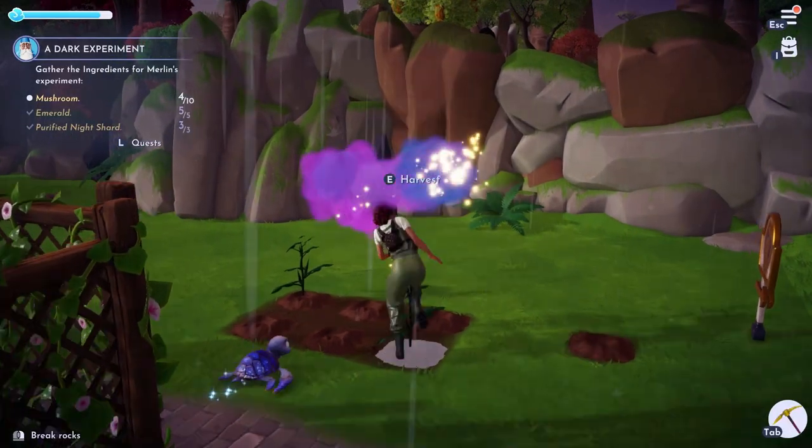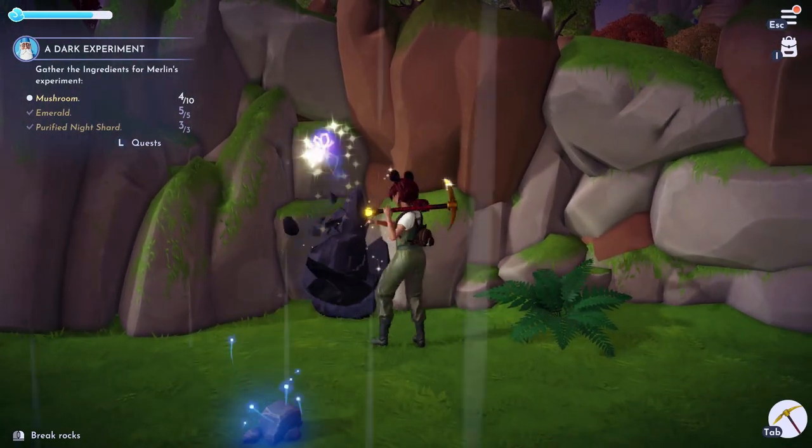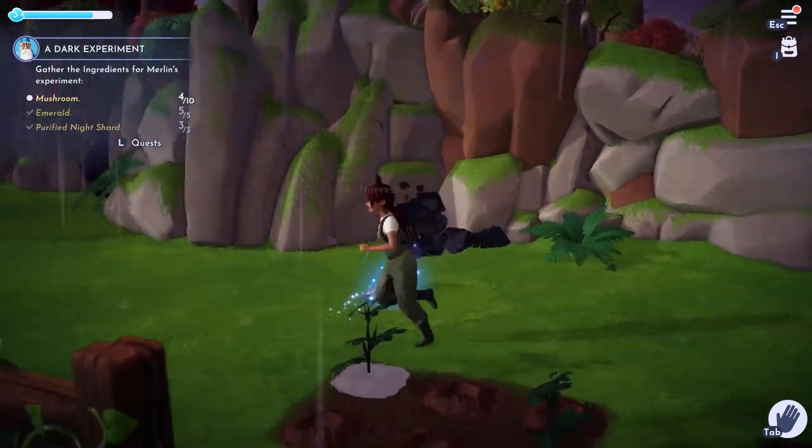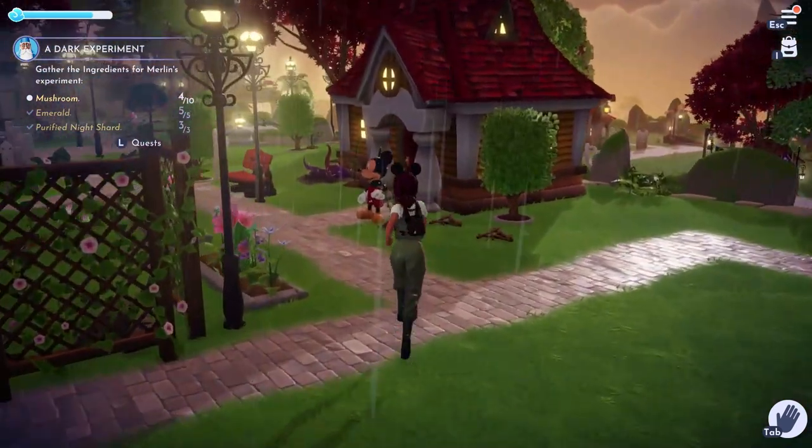First, mining skill. Black rocks embedded on the walls break down into smaller rocks and give off gems. Press 5 to hold the pickaxe, then press the space bar to use it.